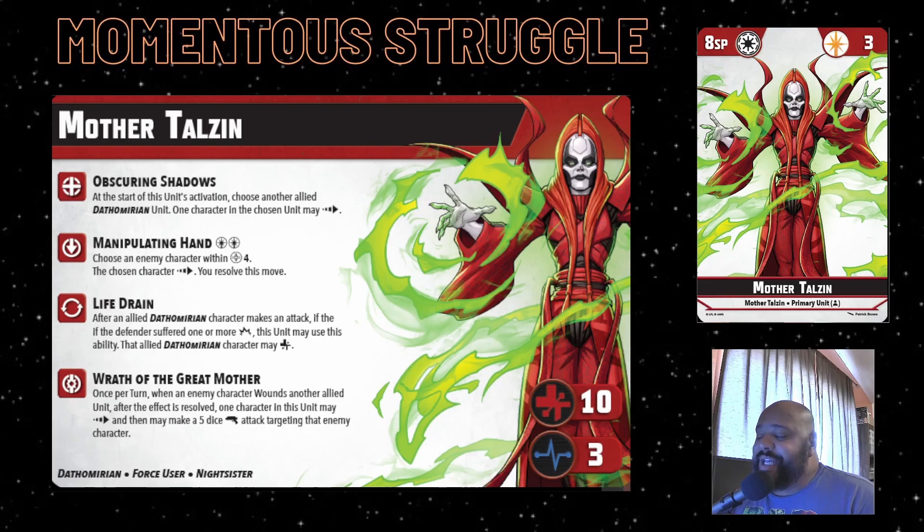She has a couple of interesting other abilities. I like Manipulating Hands - it's very interesting but very force hungry at three force points. It's an active ability where you can choose an enemy unit within range four and dash them whichever direction you want. I like that you could just manipulate somebody and move them wherever she wants - very flavorful for Mother Talzin. But that's going to cost two force, and she only brings two, so it really does depend on your game state.